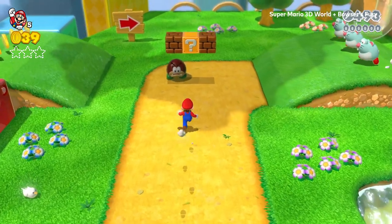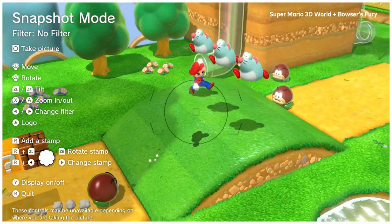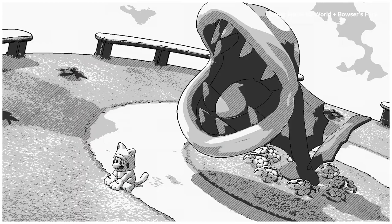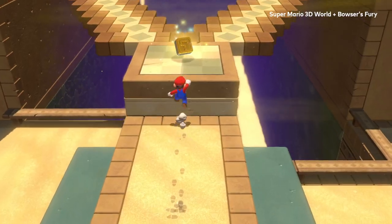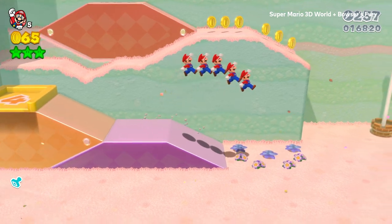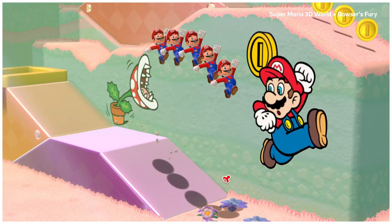While you play, you can freeze time in the game with snapshot mode and snap some shots. Zoom in, add filters, and use any stamps you've found. They're scattered across courses, just waiting to be found and put to creative use.